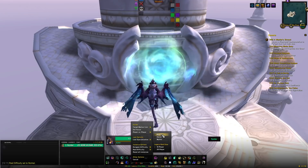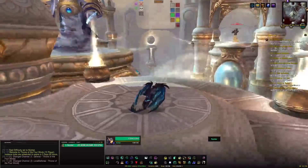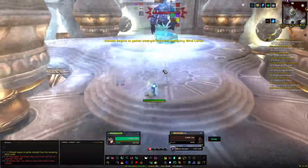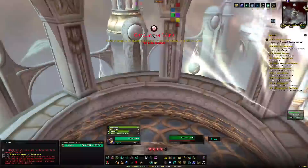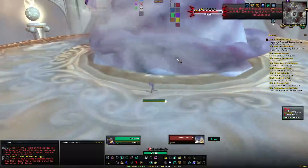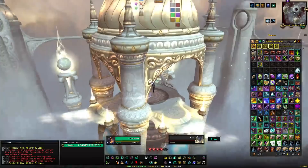First up is the Reins of the Drake of the South Wind from Al'Akir in the Throne of the Four Winds, on about a 1% drop chance. You'll find the raid in Uldum to the south. Head inside and kill the four bosses on the outside plateaus — I'd recommend starting with Rohash since he applies a silence if you're not on his platform. They die in one to two hits now. Click the swirling vortex once they're dead to reach Al'Akir's platform, beat him down, and loot.